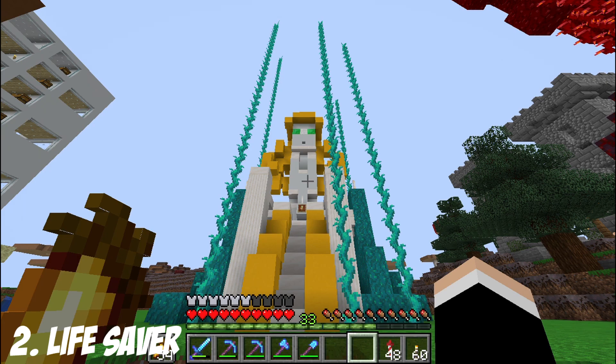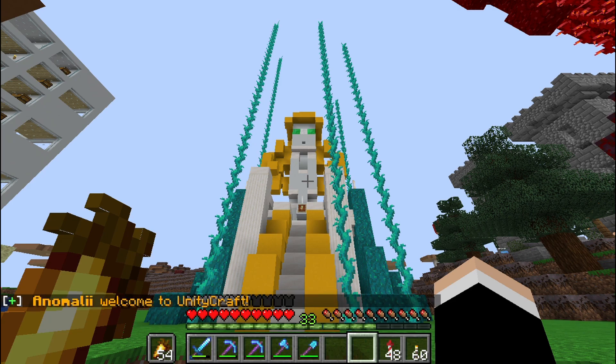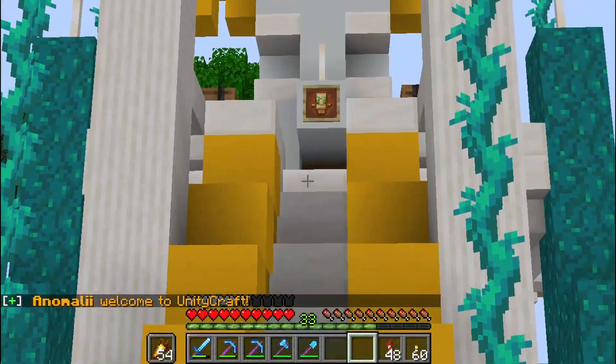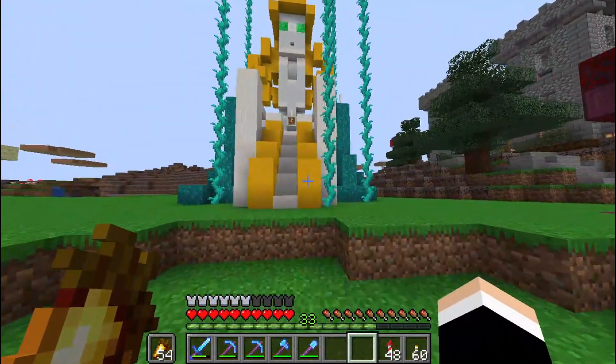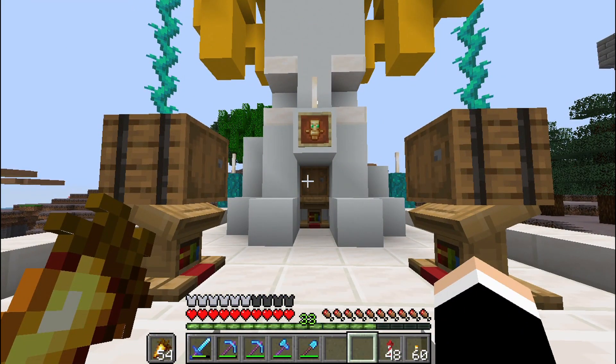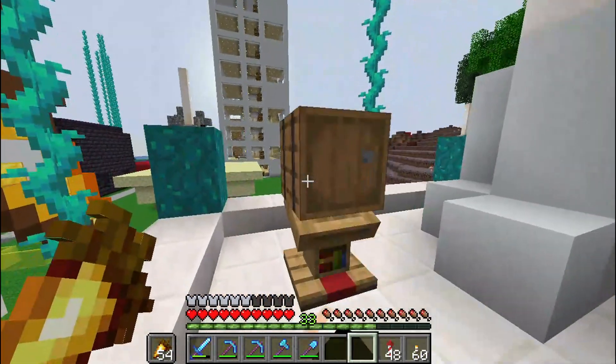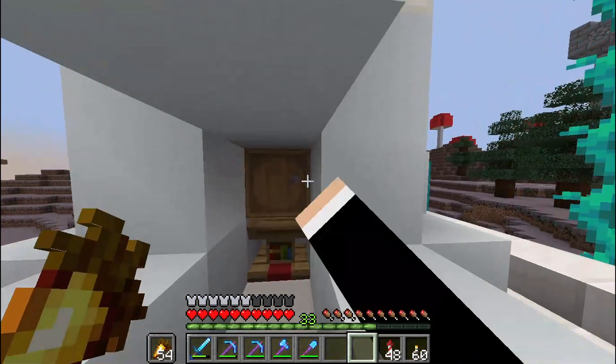For the second shop, I suggest you make a totem shop. People are going to buy totems of undying all the time because they really need them — they're going to be fighting withers, ender dragons, and all the dangerous stuff they don't want to die from. I still suggest you build a huge totem, just like our server did. You can put it on a pedestal — it's a really cool shop. You can come in here and get your totem. This shop charges three diamonds per totem, and I think that's totally, totally fair. Three diamonds for a totem is tons of diamonds for you.